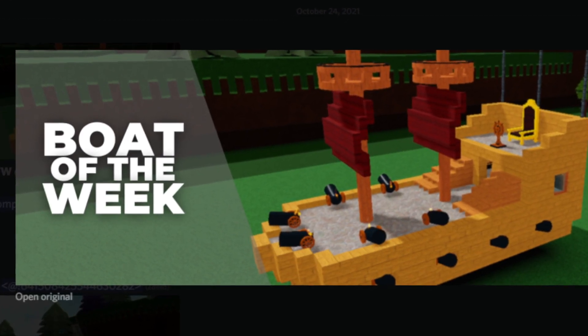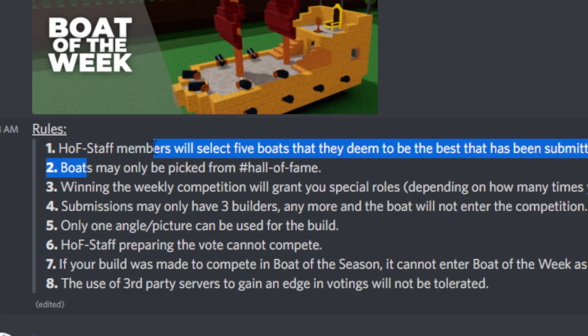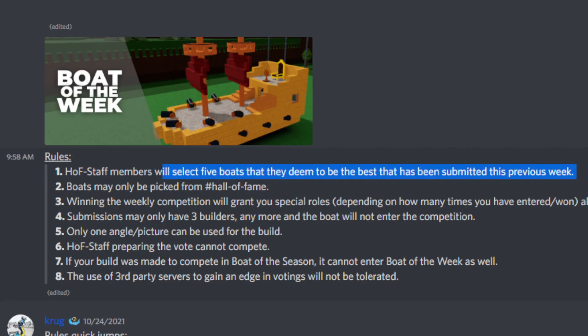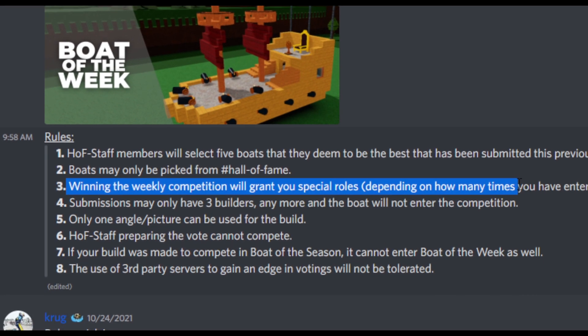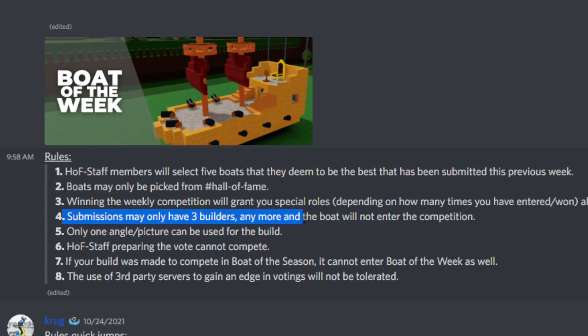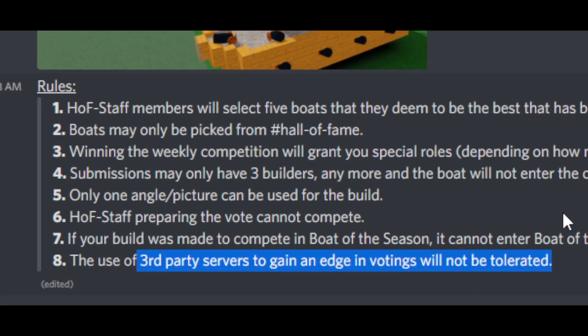This also applies for Boat of the Season. Here are the key rules: Hall of Fame staff will select five boats deemed the best from submissions that week. Boats may only be picked from the Hall of Fame. Winning grants special roles and in-game prizes. Submissions may only have up to three builders. Only one angle or picture can be used. Hall of Fame staff preparing the vote cannot compete, and using third-party servers to gain a voting edge will not be tolerated.